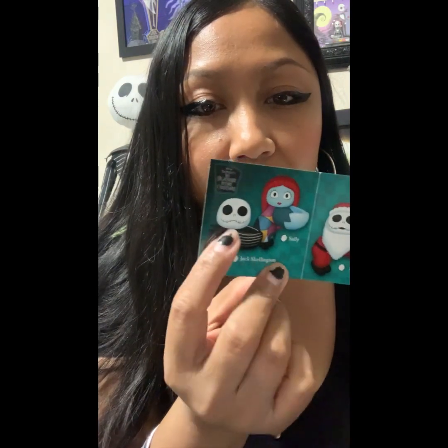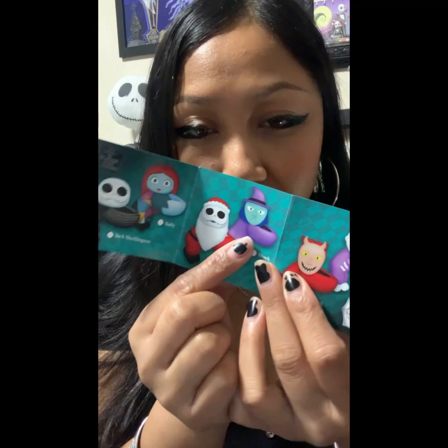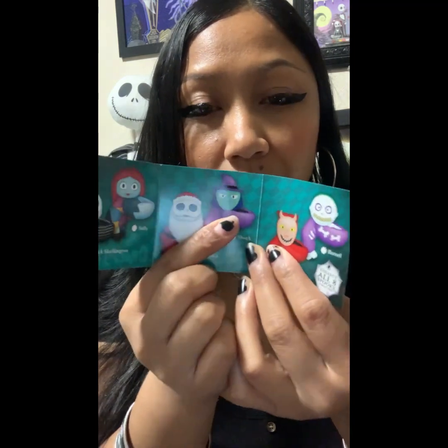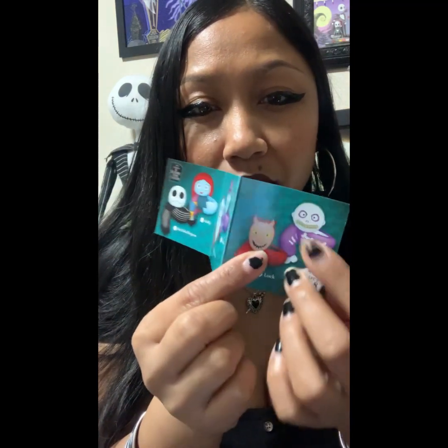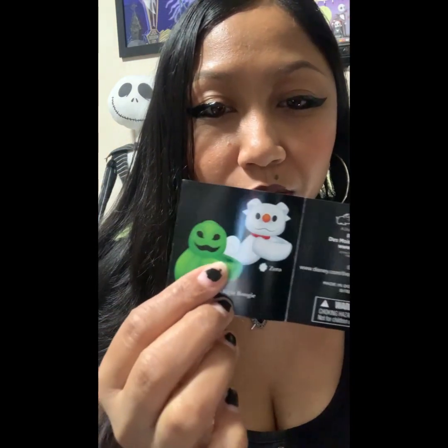There's one more thing I forgot to show you. Inside the box, there's the little characters — it shows you all the characters. They are so cute! There's Jack, Sally, Jack, and Nick, Santa — Santa Seed. They're both Jack, Locke, and Daryl. And of course, Oogie Boogie and Zero.